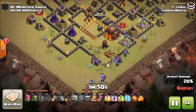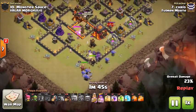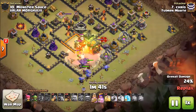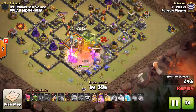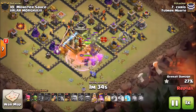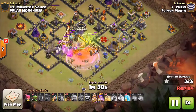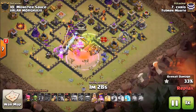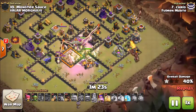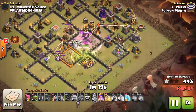Opens up that wall, allows the golems to redirect in, then comes in with some CC bowlers, gets his barb king down. The enemy queen has a jump leading right to the core of the base. Gets a poison down on the dragon and loon that come out of the clan castle, gets a rage down so that the bowlers are able to step up and start clearing out some of the additional point defense. Then has the queen step up in that rage and take out the enemy clan castle barb king.